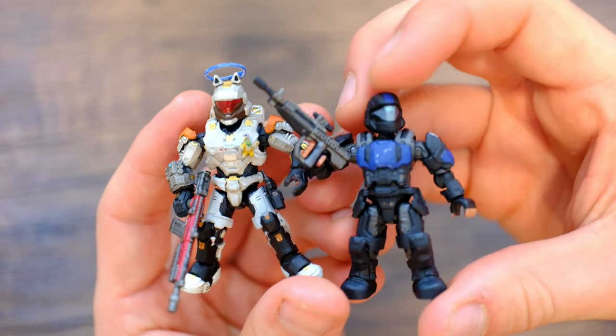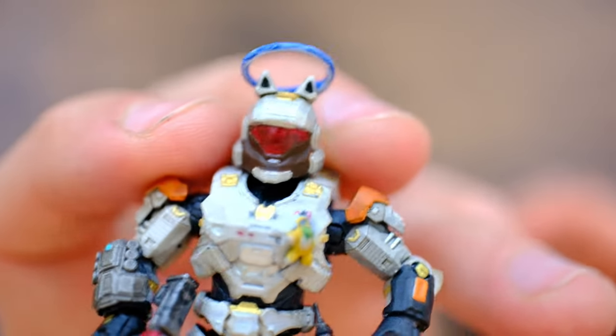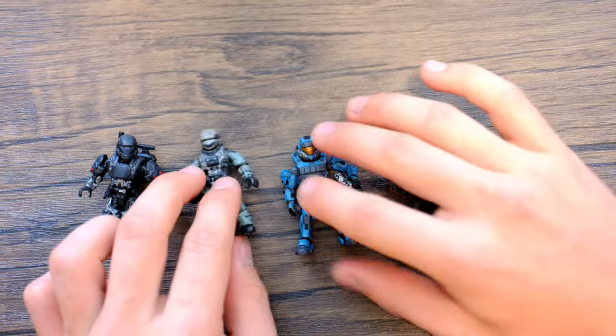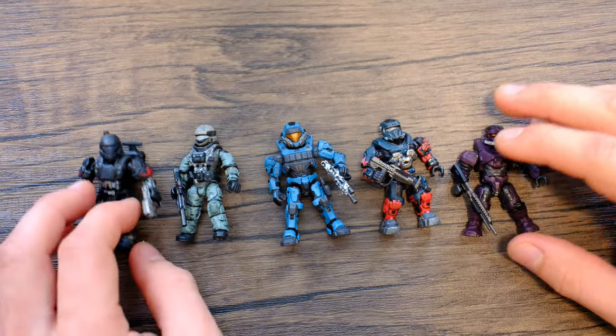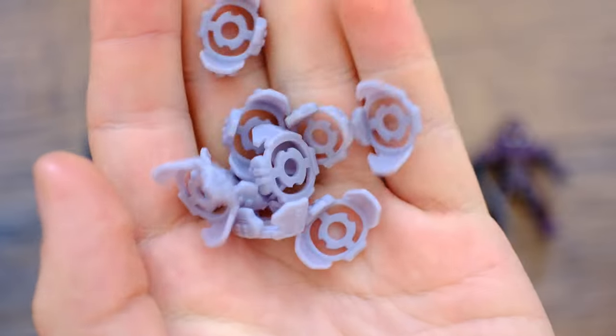We're going to start with the familiar faces — we showed these off in part one, and oh my goodness, they're so pretty. Just a quick little extra shout-out to that glorious Halo ring. For more details on these figures, check out part one. Today we've got five more incredible figures to show off. We'll start with the unpainted stuff, but still equally crafted.